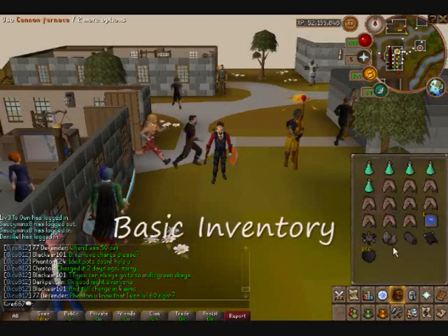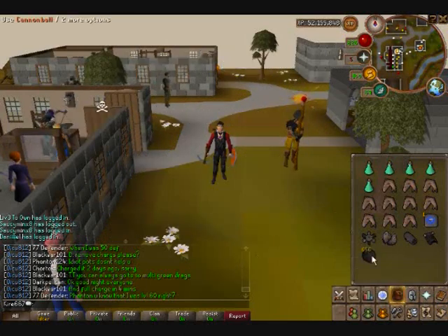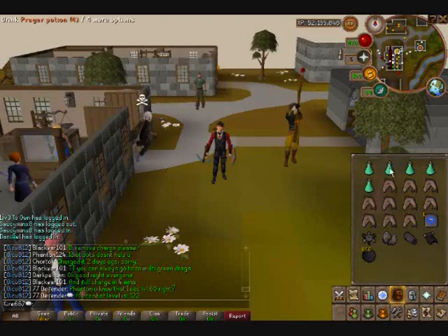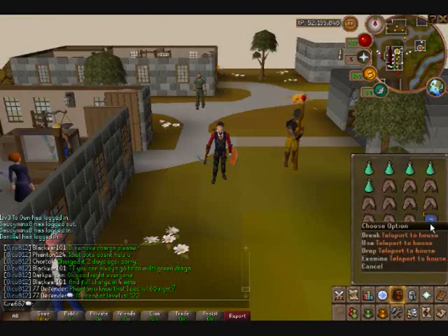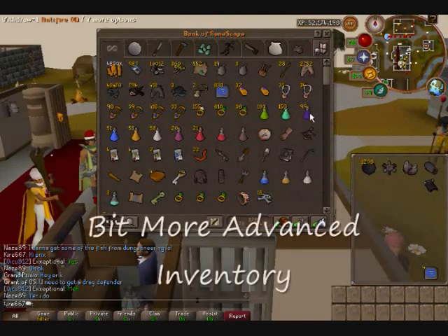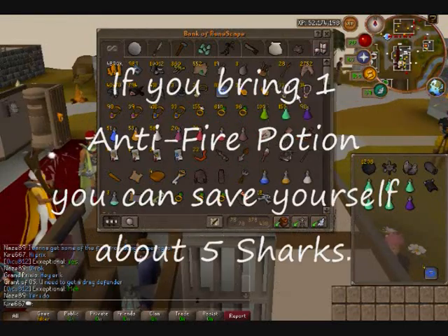And as you can see, I've got the Cannon, which you get from Dwarf Cannon Quest. Also bring a few Cannon Balls. I'd say about 10 Sharks, 5 Prayer Potions that are Potion 4, and an easy way to escape in case of lag or anything. Just click that — 5 of these, 1 of those, and probably about 5 Sharks.